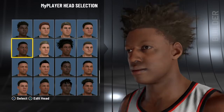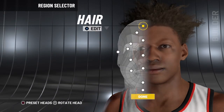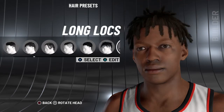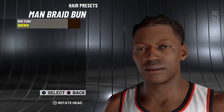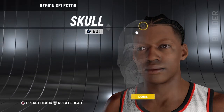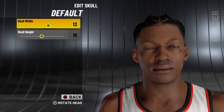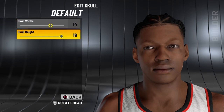You want to use this face for it — just trust me on this. Put his hair at the man braid bun, make it black. Go to school, keep it on default. Put this up to 14, then put this all the way up to 18.